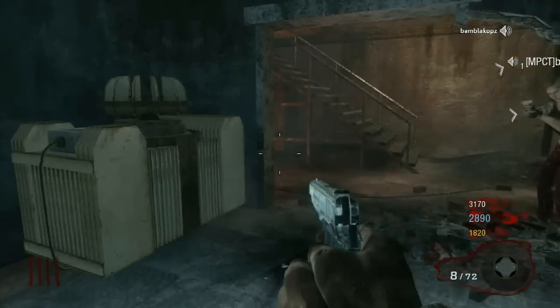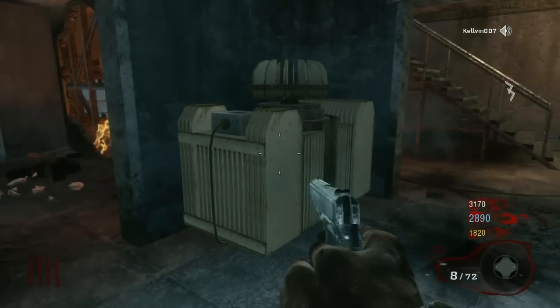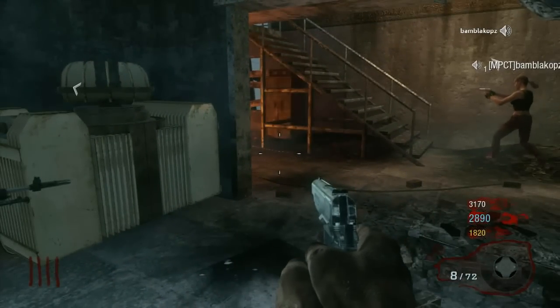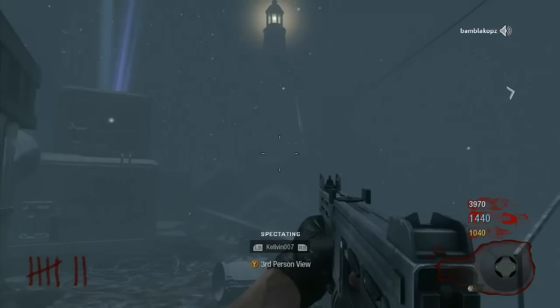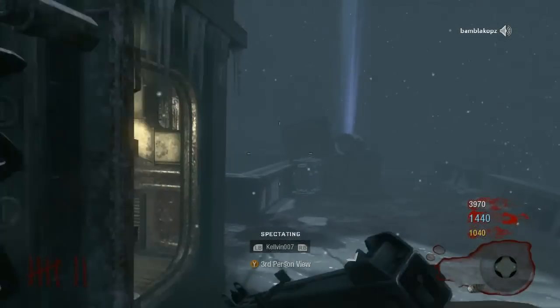For the first one, you can use grenades. You can use Semtex, which is at the back of the boat — the far back. You have to go through both doors to get to it. You can see we're kind of looking at the lighthouse there, and we're going to the front.